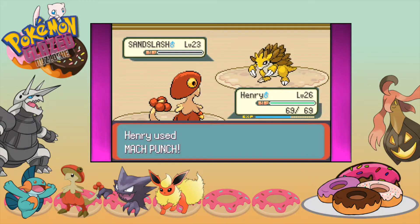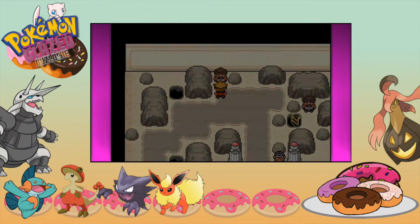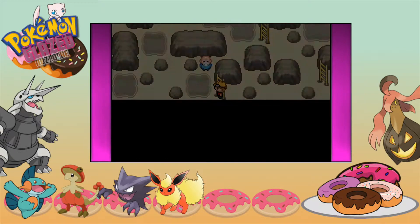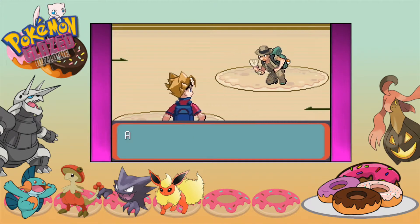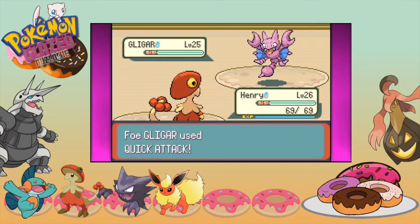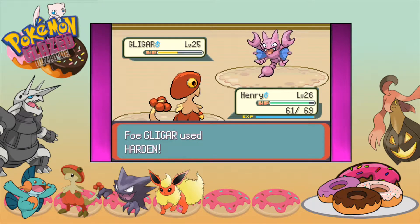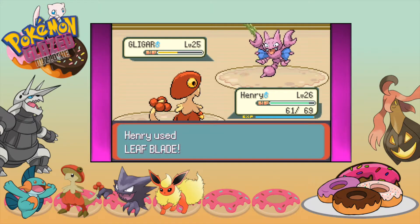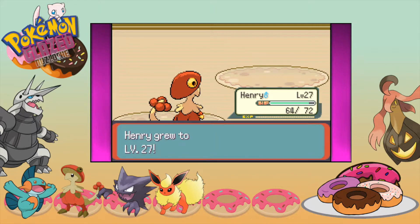We're almost at level 27 all around. I'm glad I decided to save Henry's leveling for this gym. Let's explore — this trainer only has one Pokémon, a Gligar. That can be a bit problematic for Henry, especially if it has a super effective move. It has Quick Attack — I don't think it has a super effective move on us, maybe Peck or Wing Attack, but that shouldn't do enough. It will survive this attack but not the next. We should be able to Mach Punch it to death. And we're level 27 with Henry — we should be on par with the gym.